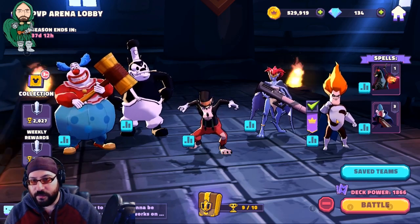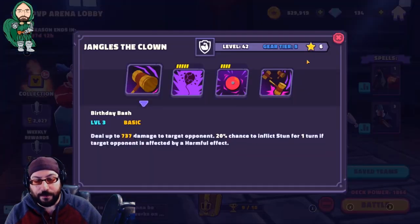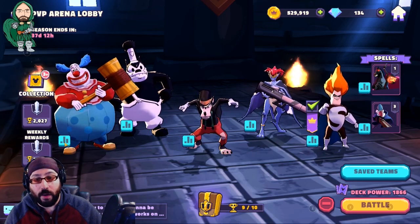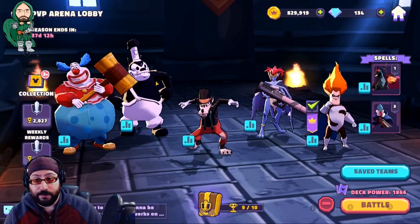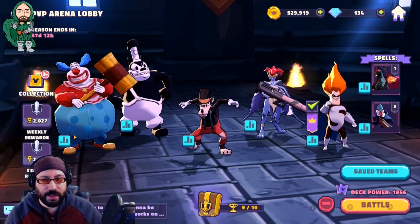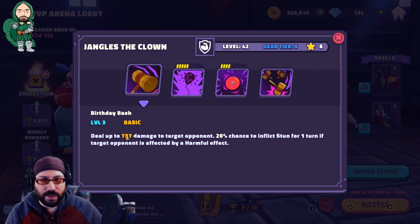I'm going to skip Syndrome for now because he's the first one that's going to be replaced. Moving to Jangles — if you aren't aware, Jangles is hiding under your bed right now. Jangles is a nightmare. In the early stages of the game when you first unlock him, he doesn't really do damage and he doesn't really tank that well. You always feel like he could be a little bit better. He's going to die a lot. A lot of Jangles' ability comes from his special.